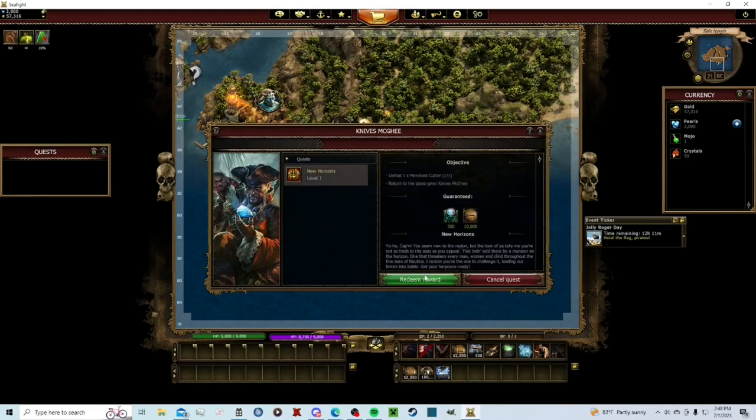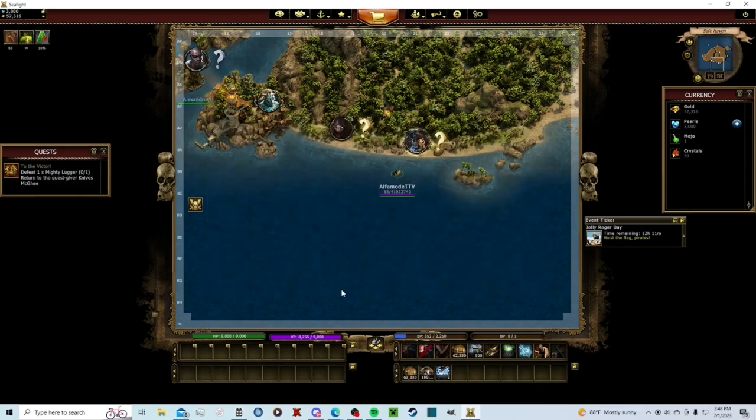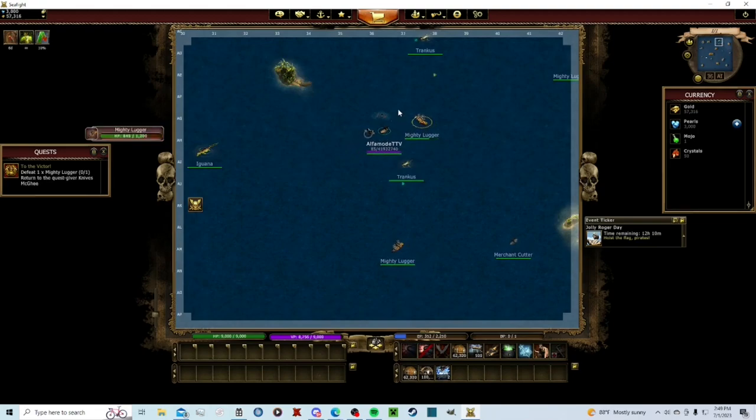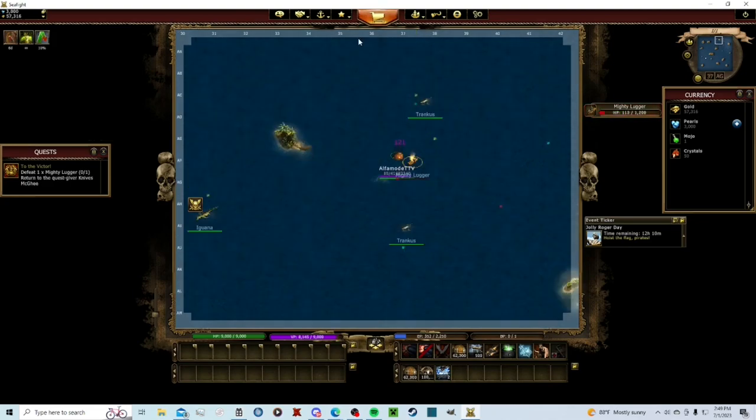We'll get 350 XP from that, and there's a coin of effort — I'll get into that later. Now for the mighty lugger, the other NPC in map one: get 10,000 flares. Those are useful — I would save the flares until you go to a freedom event, which is now called Jolly Roger day. Definitely save your flares for the freedom NPCs, but don't use them too early because you won't be doing enough damage yet.